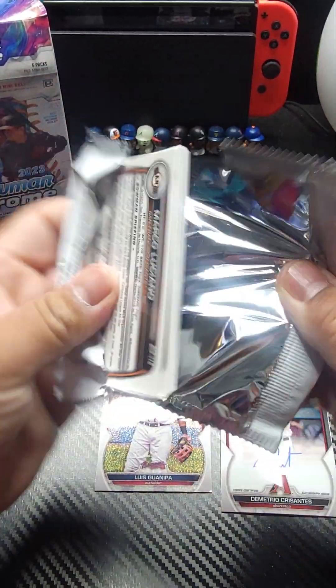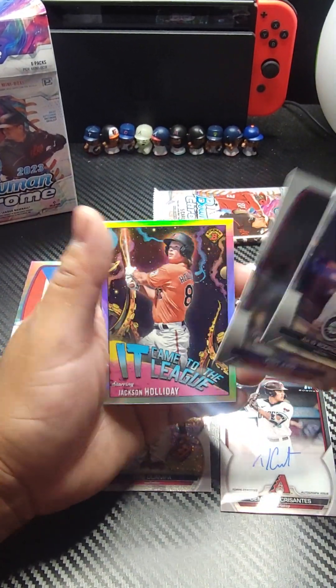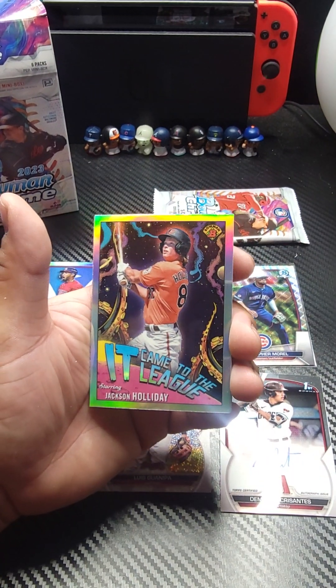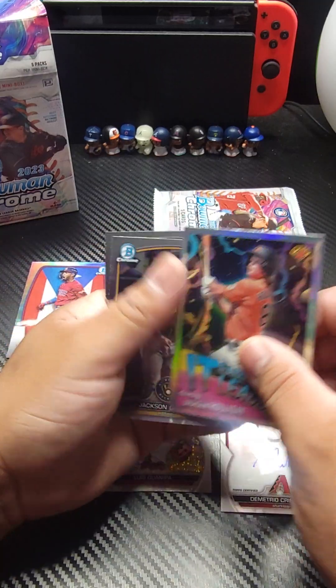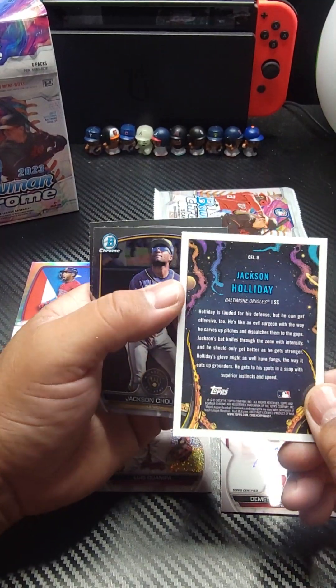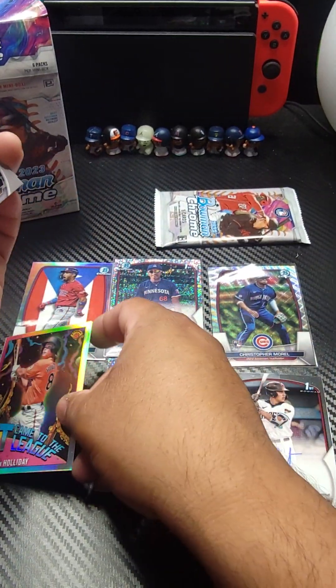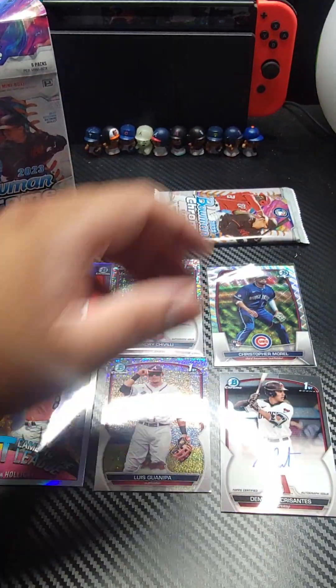Last two packs — hopefully we can get a decent numbered card here. Julio Rodriguez starting that off. Josh Young. Hey, there we go — Jackson Holiday. He came to the league. Little insert card there, pretty cool looking, not numbered but a nice insert. Jackson Churio right there and Marcial Luciano.